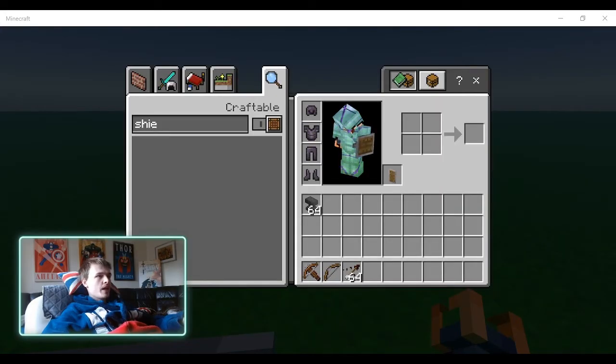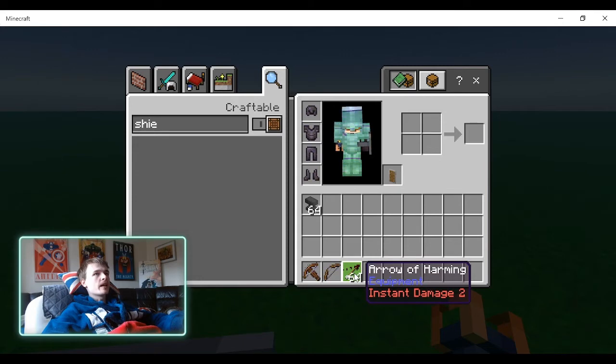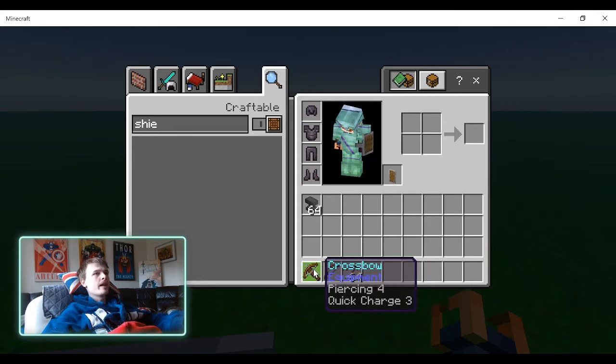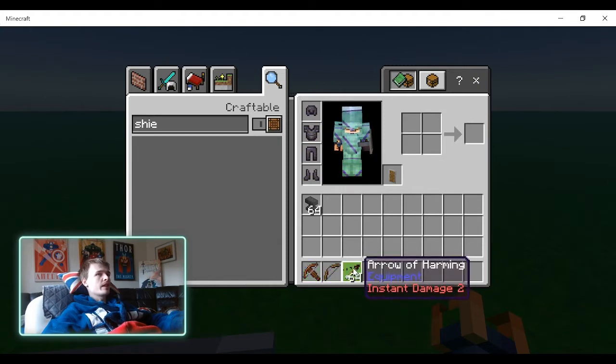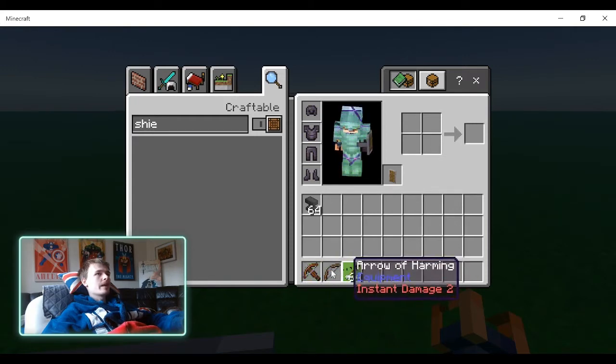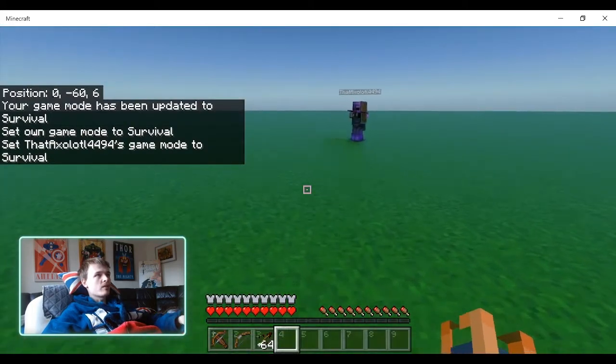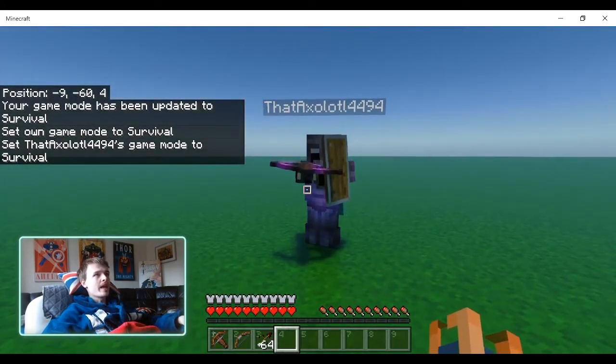Hello and welcome back to another video. This is a follow-up to a video I made a little while back on crossbows versus bows. In that video I demonstrated that crossbows are basically better because infinity doesn't work with tipped arrows, where piercing basically means you can recollect your tipped arrows. Tipped arrows are strong, so that gives them an edge over bows, and they put out essentially the same DPS. But there was one thing I wanted to mention but wasn't 100% sure about, so I've got Axolotl here to help me test this out.